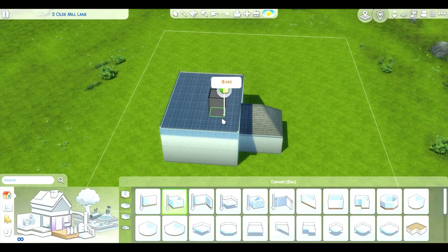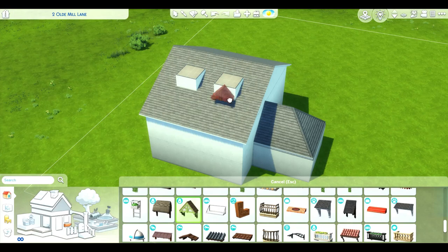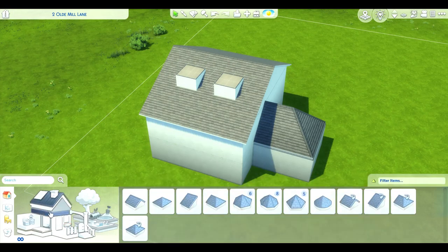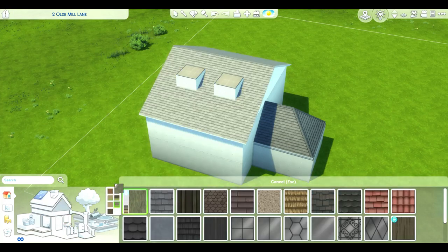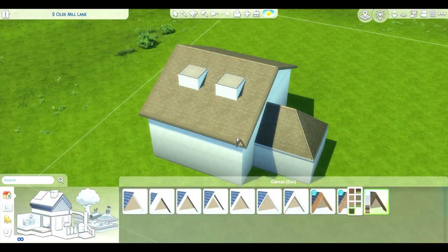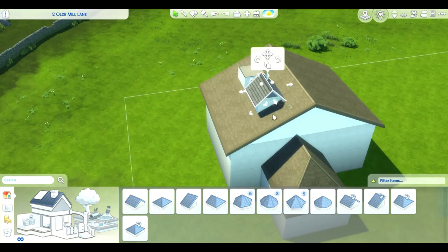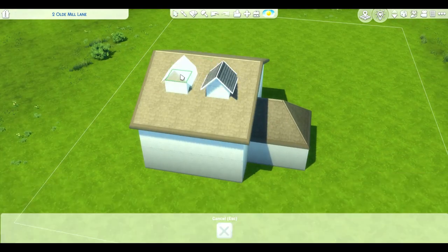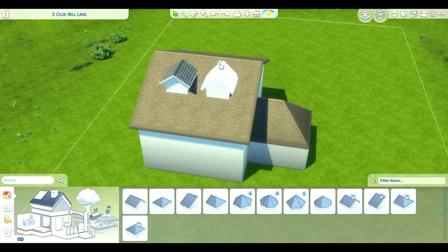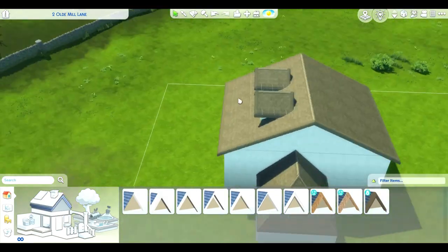Hello Creamsicle, you've been such a good boy. Anyway, as we get started today, I recently bought the Cottage Living pack and today's build is on one of the empty lots of the world that comes with the pack — 2 Old Mill Lane. I decided to just keep the name since it's an empty lot, so someone could easily search for a house that fits perfectly on Old Mill Lane.